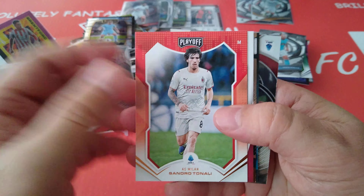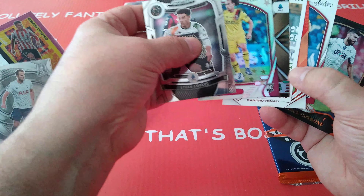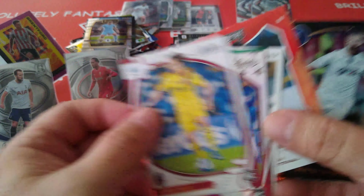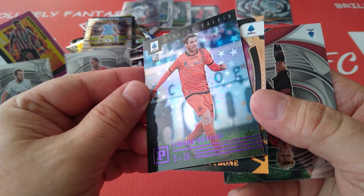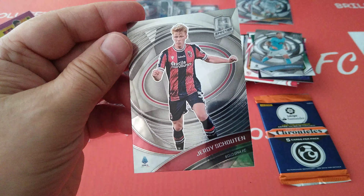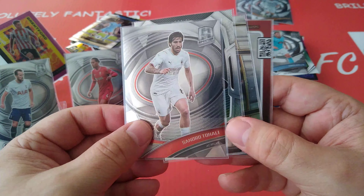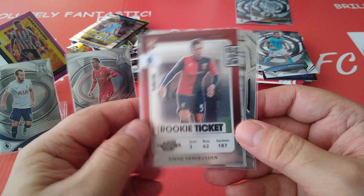Let's see what Serie A is going to bring us in the last packet. Tonali, AC Milan. Didn't we just pull this one? Oh no, he's in silver — we've got one in silver foil and one just the base, so we pulled the Astro. Cotrone, Empoli. Followed by an Astro for Spezia Bastone. And the last one — Shouten is a Spectra for Bologna. Very nice card. For Italy, the cool ones were: Tonali Spectra, Perisic Prism, and the Rookie Ticket for Van Huisden for Genoa.